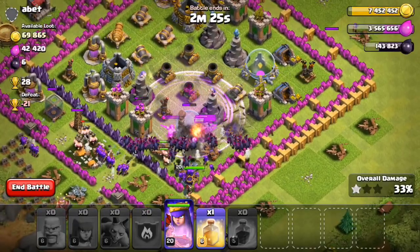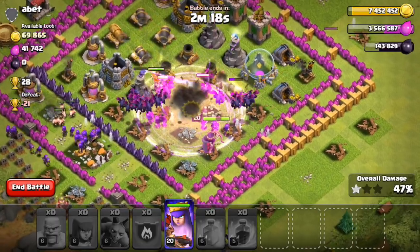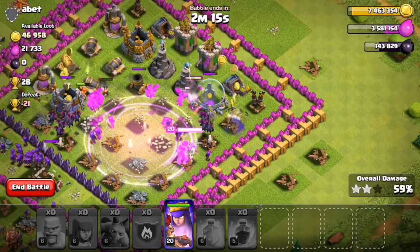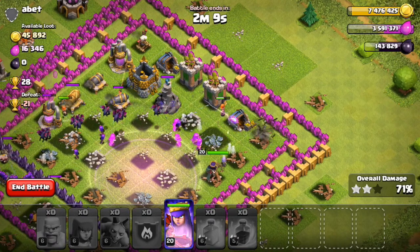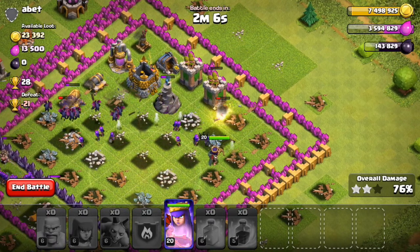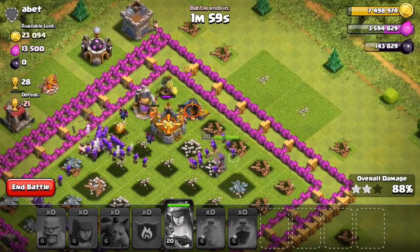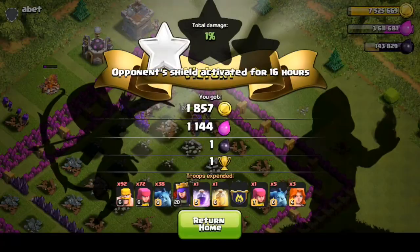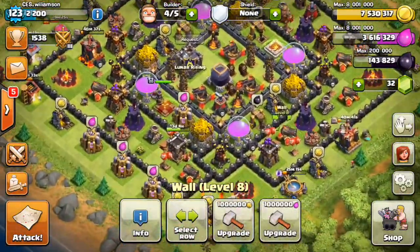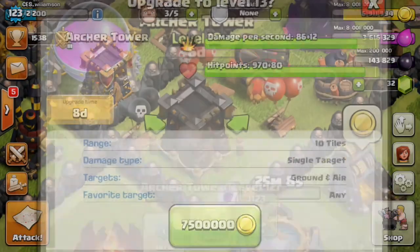We'll put a rage spell down right there and a heal spell down there — that should get us to 7.5 million. Looking at it now, we've got to control our queen's ability and we should be fine. We pretty much need to 3-star this base or get all the loot — we're only about 2,000 off and we'll get that from the loot bonus. We let our troops go around a bit more, activate our queen's ability to get that lovely loot — and there it is, 7.5 million. Very, very nice — let's surrender.